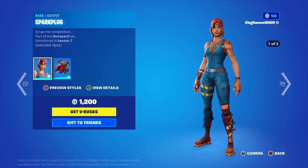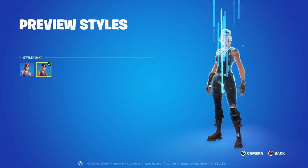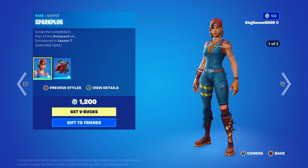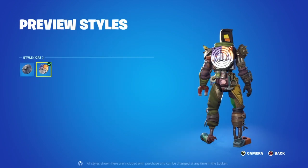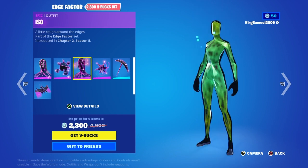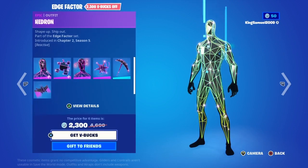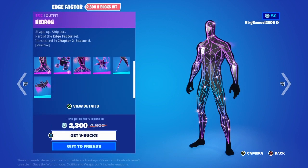Spark Plug is back — I think this may be 200 days since its return. This was the skin in his locker bundle if you forgot. Kid Bash is back with the assault style, the cat bash, and the normal default, as well as the cat version for the trash lid. And we have the Edge Factor bundle — it's reactive, super glowy. The pickaxe changes color every hit, which is really cool, and the multi-point edge glider looks great too.